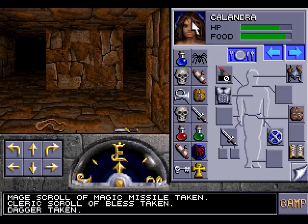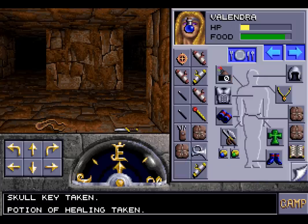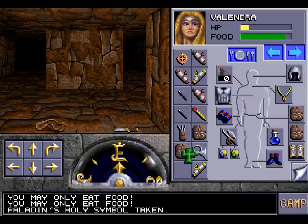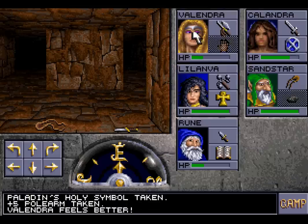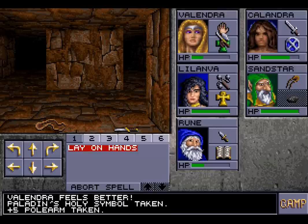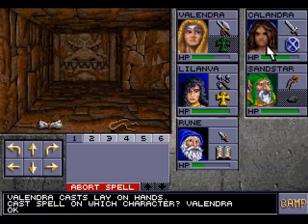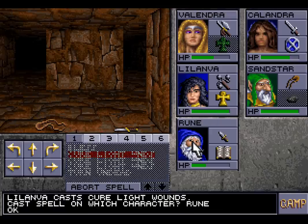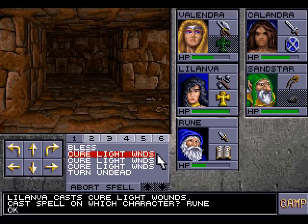We don't need that dagger. We do have this skull key, though. Now it's time to do some healing, maybe with a potion of healing. How do we use these — do we have to put them in our hand and then use them? Yes, and they heal practically nothing. Nice to know they're pretty much useless. But I suppose they will heal Rune in a pinch. Let's try healing Rune with a Cure Light Wounds. That did practically nothing — I think we're just going to have to be a lot more cautious.